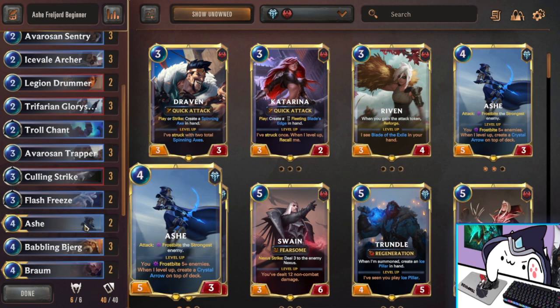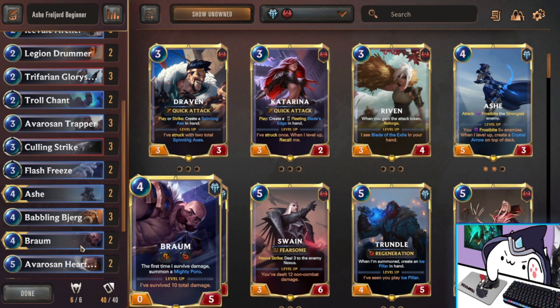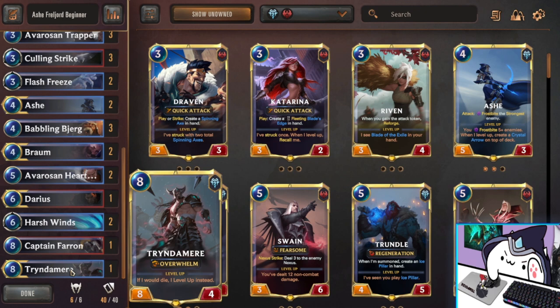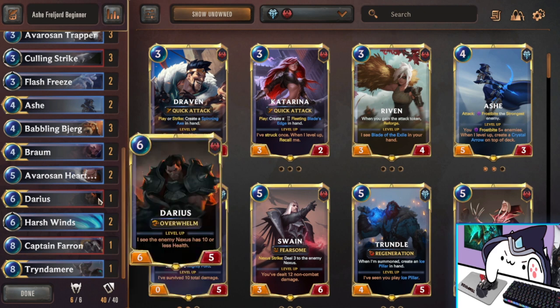Next, we have two Ashe — I only have two because that's how much you get from the login bonus. If you can craft the third Ashe, you definitely want three of her to get her out as often as possible. Babbling Beerg is really, really good — draws your 5-plus power units, so that would be Ashe and the rest of your late game. He's a targeted draw card, so he adds to the consistency of the deck. Next, we got two Braum — you start off with one or two, so he's in here; you can replace him for the third Ashe when you craft her. Avarosian Hearthguard is a good 5/5 that buffs the rest of your deck — basically the Omenhawk effect but for everything. He's also searchable by Beerg. One Darius is in here as a finisher — this could also be a third Ashe or whatever you want — and I also have Tryndamere as another finisher. So if you don't want Darius you can do two Trynd, or vice versa, whatever you have with your resources.